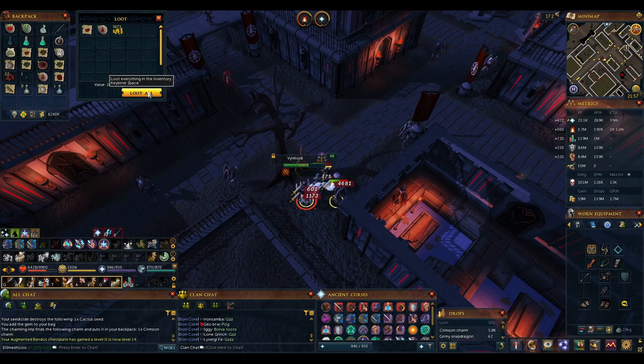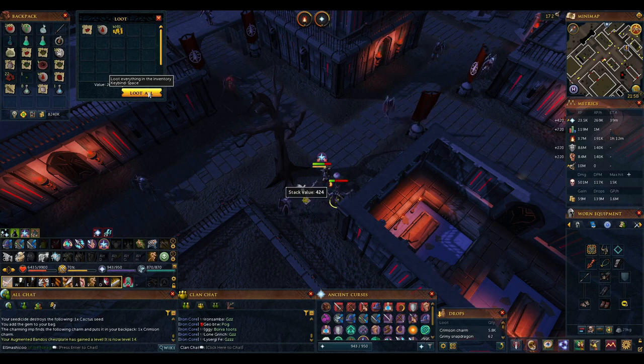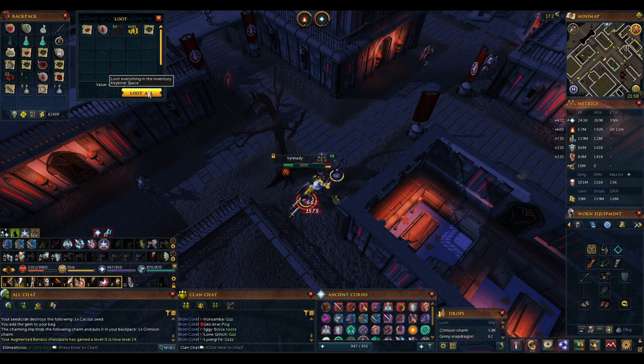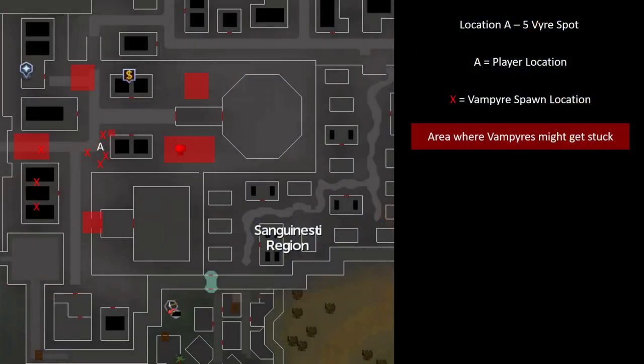Next I'll cover three spots to stand at. Each spot leads to a different number of Vyres aggroing onto you — the more Vyres you aggro, the better your XP rates, but you'll need a better setup to sustain. Spot A, the highest XP rate spot, is at a large tree near the southwest of the bank where five Vyres spawn. I've got a map on screen showing where to stand, where the Vyres spawn, and where they sometimes get stuck. If they get stuck, run and kill them so they respawn. Opening a nearby door can also cause additional Vyres to aggro, increasing XP rates but requiring you to reopen the door every few minutes.